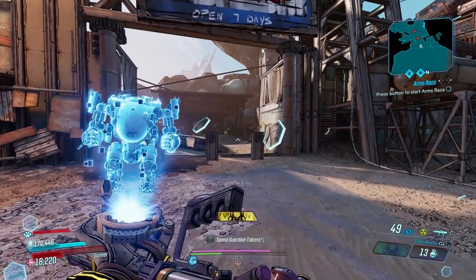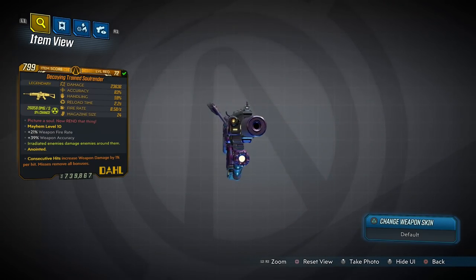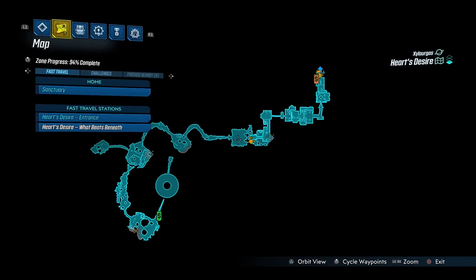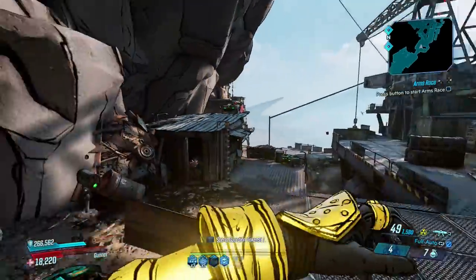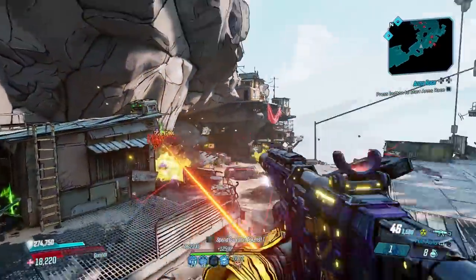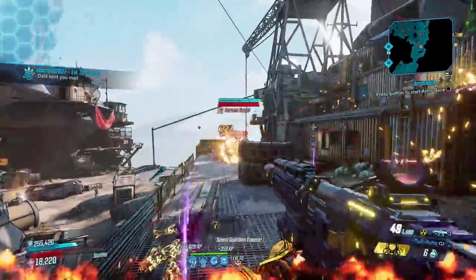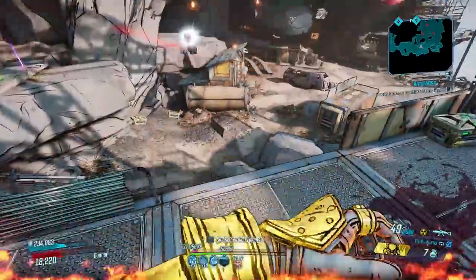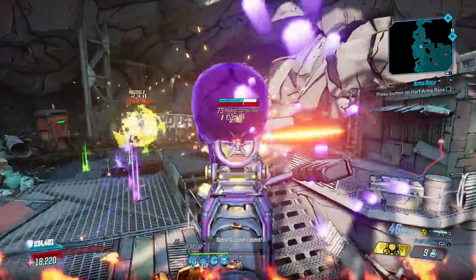The last honourable mention is the Soul Render, a Dahl assault rifle that belongs to the Guns, Love, and Tentacles DLC. It drops from Tom and Xam, who you can farm endlessly in Heart's Desire. The Soul Render is where elegance meets devastation — firing standard rounds until a wild ghost appears, flying out of its barrel and targeting your enemies on their own. They constantly explode in your enemies' faces, causing high impact damage and raising the bar of this already great gun.